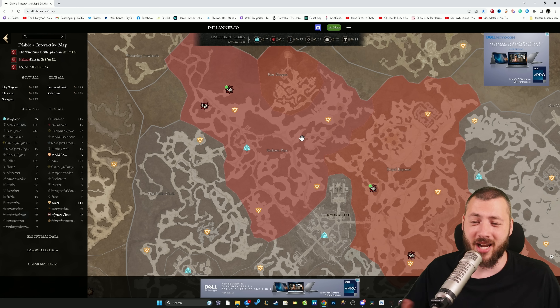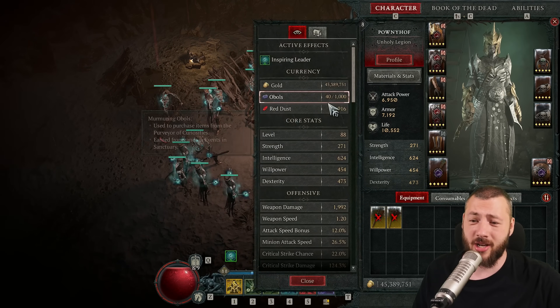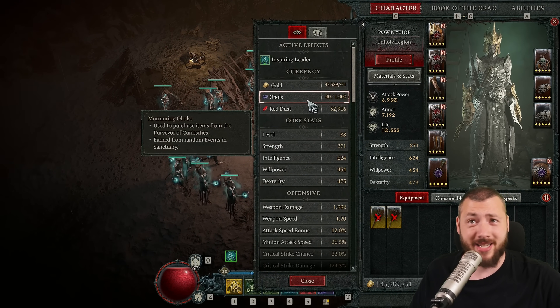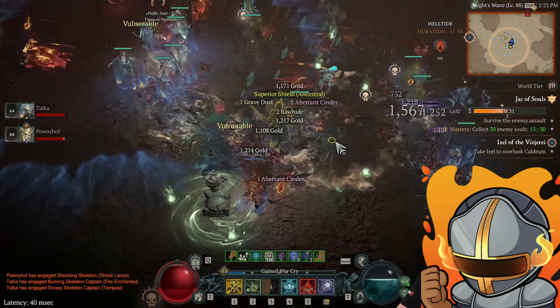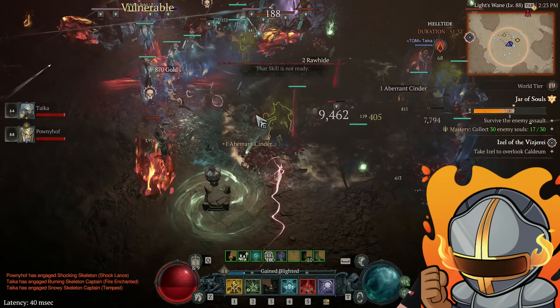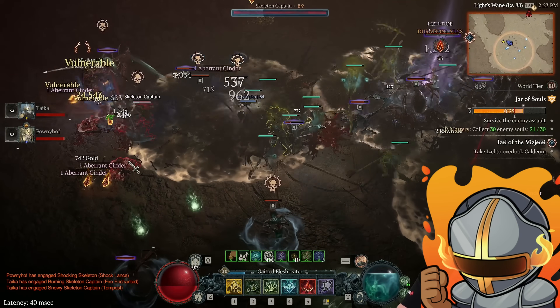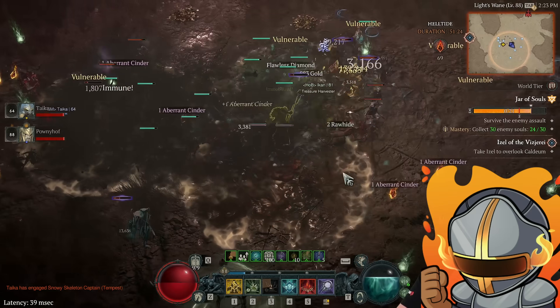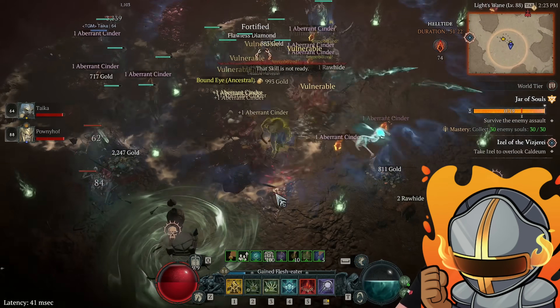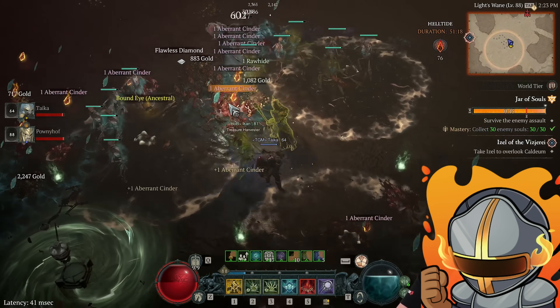Bouncing between these events is highly efficient because it also boosts your obols. One single helltide area easily gives you max obols. Yesterday I played for eight hours and did three helltide areas, essentially three times maxing out my obols to a thousand and three times completely rolling them down — getting new legs, almost a new helmet, and a new ring with minion life on it so my minions survive even more.